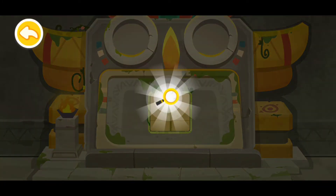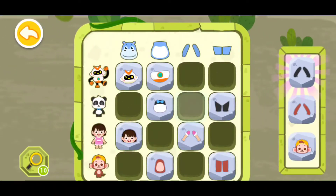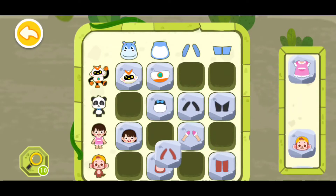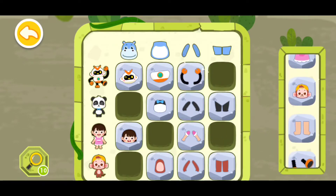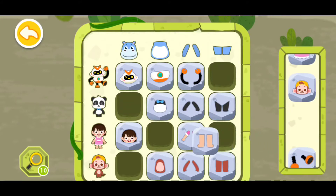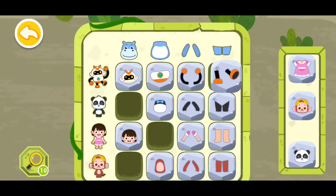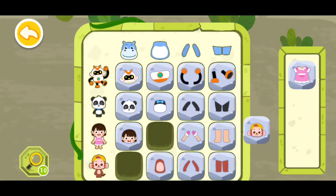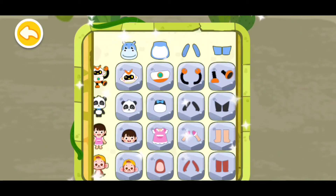Now let's open it. Wow, you found a magnifying glass! Now let's magnify it. This one can go here, this one can go here, this one can go right here. This robot hands will go here, these feet will go right here, this one foot of robot can go there, and this face of Kiki will go there. And this one can go here and this dress up will go right here. The code is correct, the gate is open!